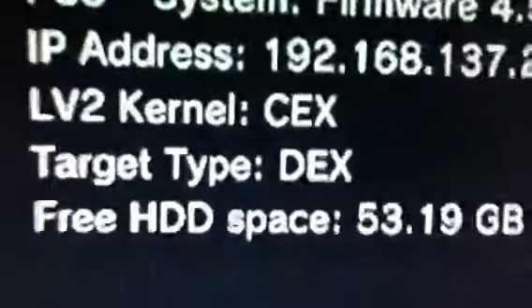I'm gonna show you something right here. It sucks, but I can do like trophies and stuff, but whenever you go in the Rebug toolbox — I'll show you right here — it changes the LV2 to 6 and target type to DEX. And for some reason, since I switched to 4.50, it hasn't been letting me do stuff.